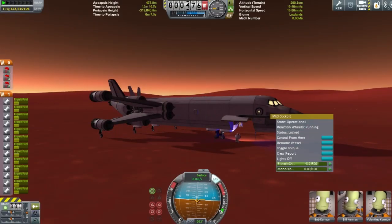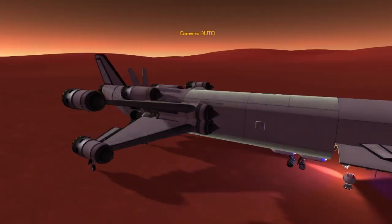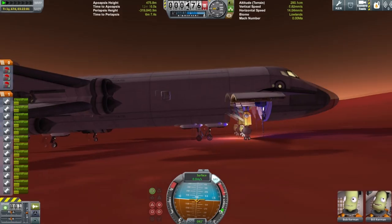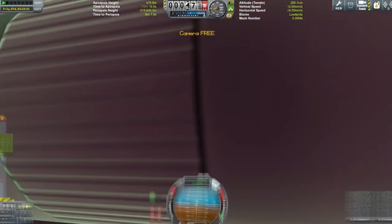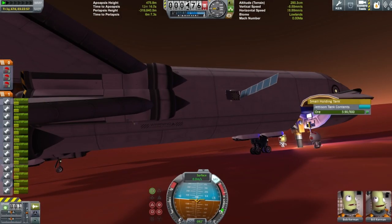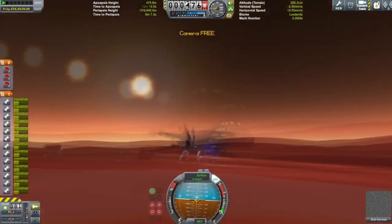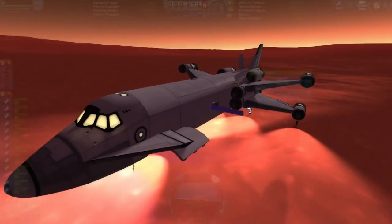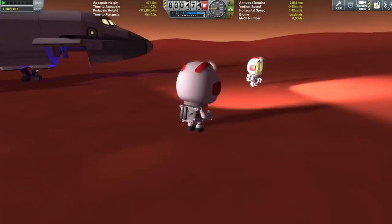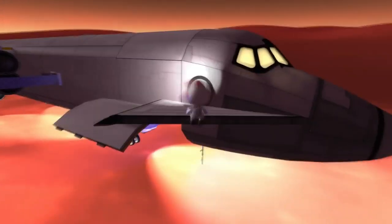This is the part where I get the drill out as a prop. I'm starting to regret using a drill because people might claim there was a refinery hidden in the fuselage somewhere. But that's not the case — you can see the liquid fuel levels stay the same throughout, so that's all I have to say on that matter.